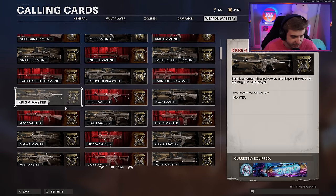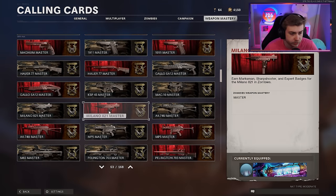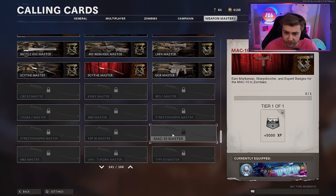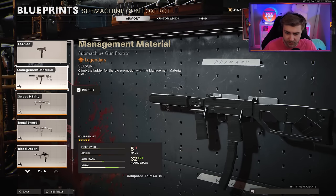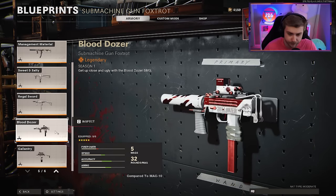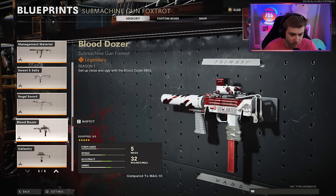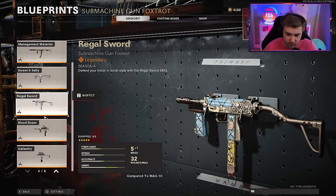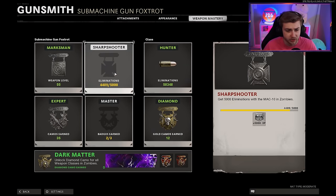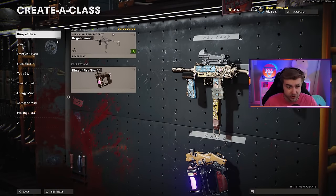Let's see if we got the MAC-10. I'm not seeing it. I do see the Pallington though - we do have the Pallington. There's the Milano and the AUG. I don't think we have the MAC-10. Perfect, we don't. Do we have any cool blueprints for the MAC-10? This one's all right. That one's kind of cool. We don't have too many crazy ones. We'll go with this. And how many kills do we need for mastery? Oh actually, not that many - only 500. That's not bad. Now that we got our weapon and our build, let's go ahead and hop in and try to get this done.